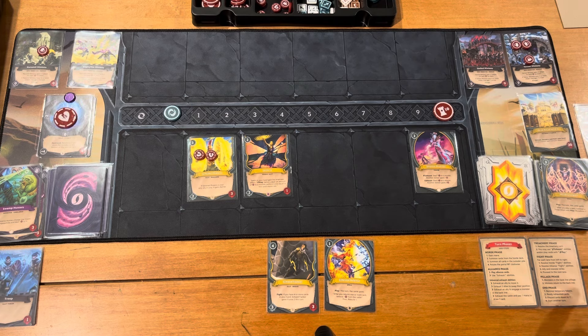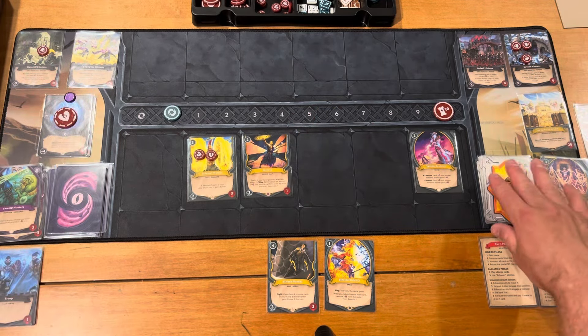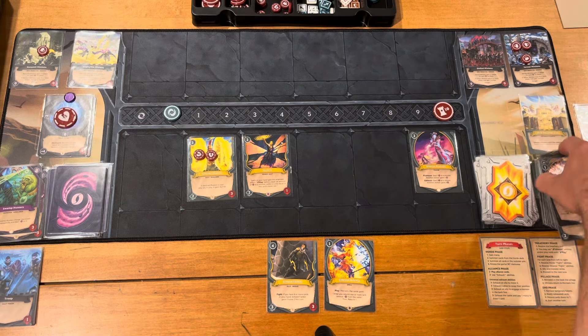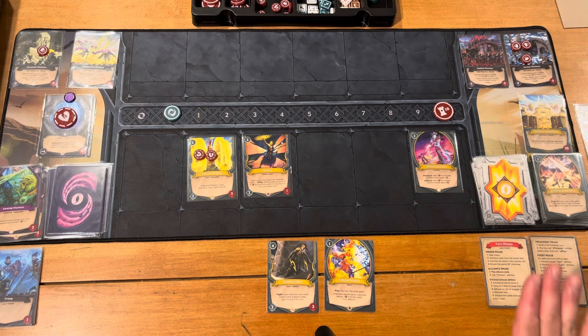Speaking of pillage — I skipped the pillage phase. After the fight, I have to discard four cards from my deck. And those are gone unless I can get some rebuild actions: there are spells and abilities that let you put cards back on the bottom of your deck to extend it a little bit.